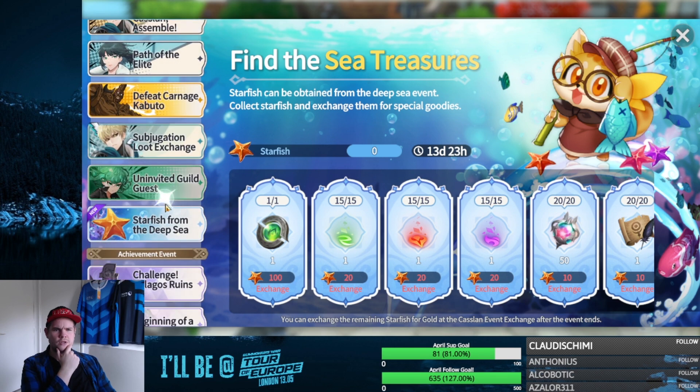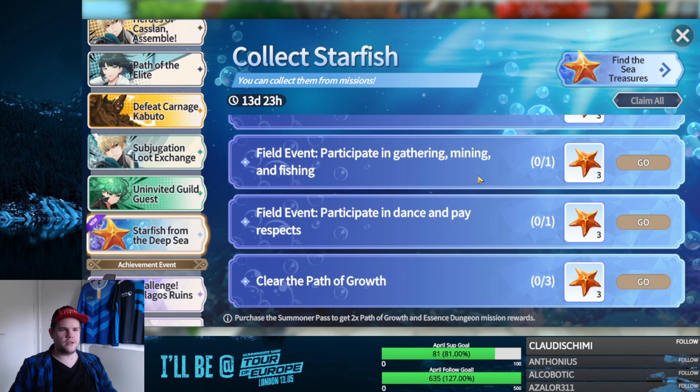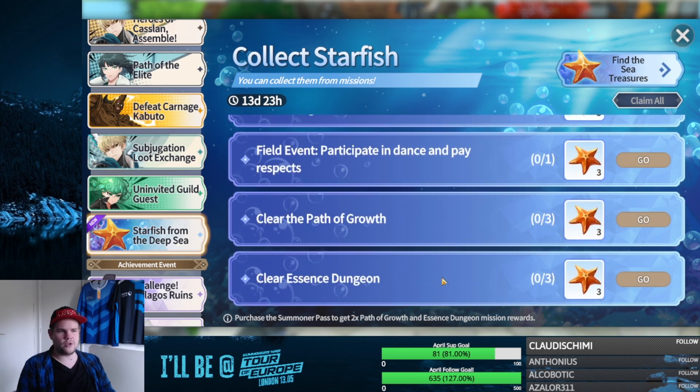So we have a bunch of Sea Stars that we can get. You can get Sea Stars and this is where you can use Path of Growth and also your asset tickets. The question I'm going to get is: should I use all of my tickets right now or should I wait to use them somewhere else?